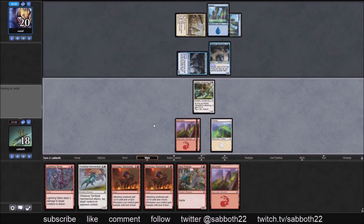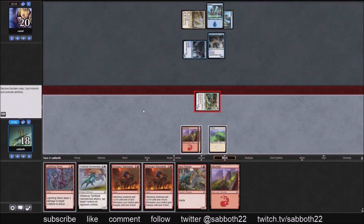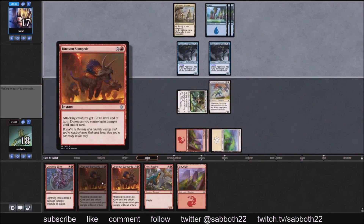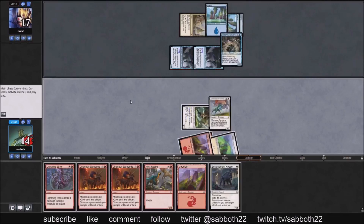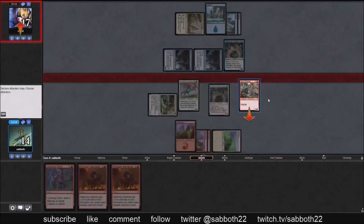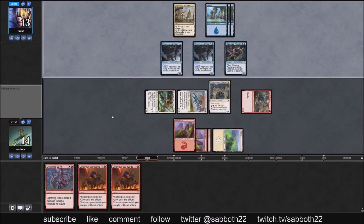It's always easy to attack with the Vanguard as long as you have a healthy life total. They don't want to trade their Apprentice — their only other Merfolk — for four of my life. So here's an easy attack; they'll just take that. We play Territorial Hammerskull, which makes their blocks a nightmare next turn, especially between that and Lightning Strike. We've got Double Dinosaur Stampede. They go after the Vanguard, so we're not getting in as much damage this turn. They didn't expect to be able to block the Vanguard.